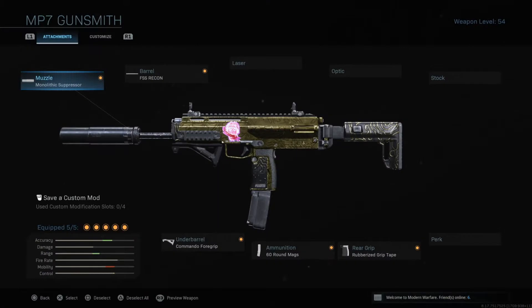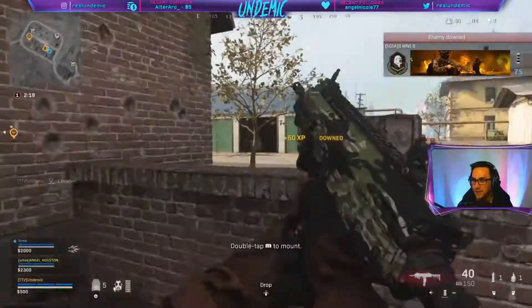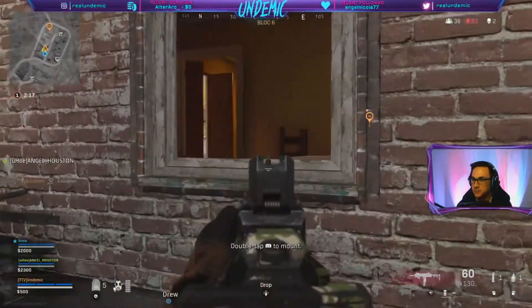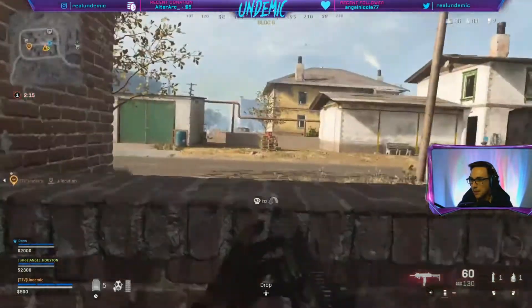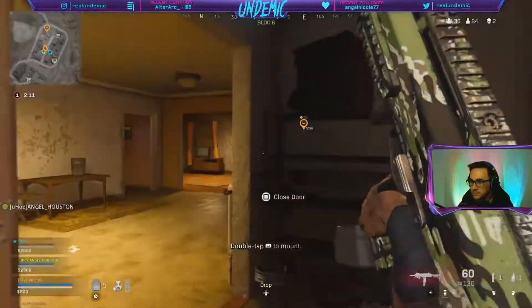Kicking things off, let's talk about the class I like to use in squads — this is going to be my MP7 and AX50 loadout. For the MP7 I'm running a monolithic suppressor muzzle, FSS recon barrel, commando foregrip under barrel, 60-round mag ammunition, and a rubberized grip tape for the rear grip. You can see where this little red dot is on the mini map — it indicates where the enemy is firing from. The reason I run a monolithic suppressor is so that I don't show up on the mini map when firing.